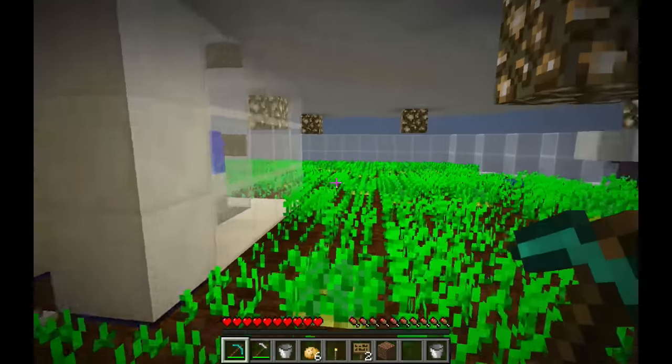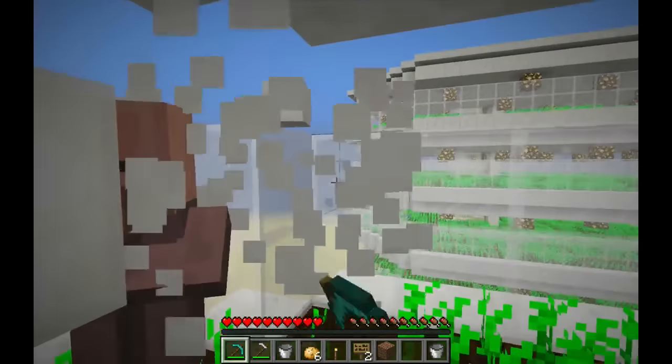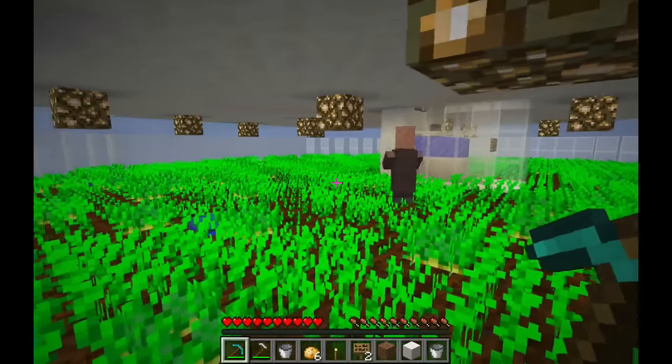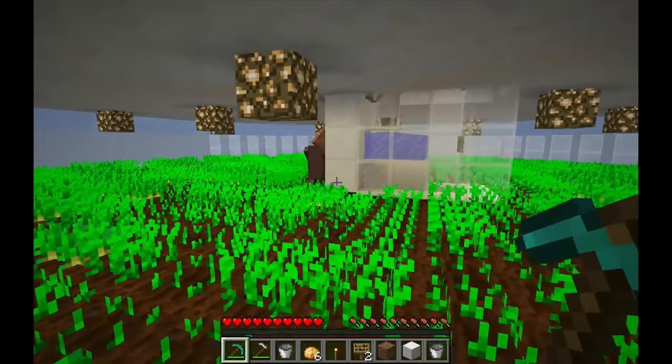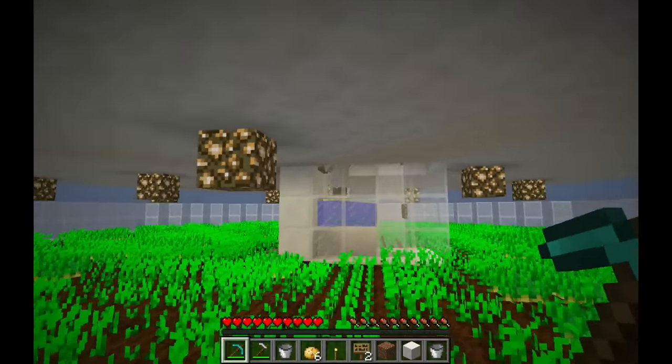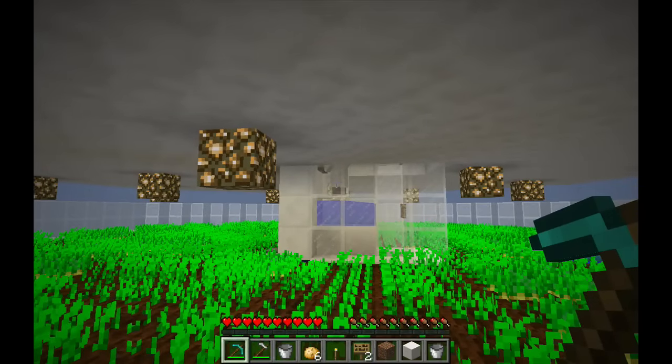We can release the farmer now. He's just going to start back up — he's got an inventory, and now that block of farmland is bare, so he's coming over to share food with that villager. And that's all — it's a pretty easy process.